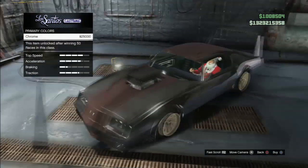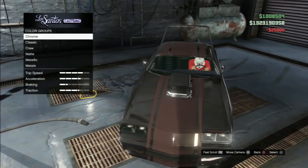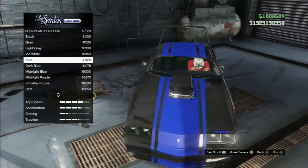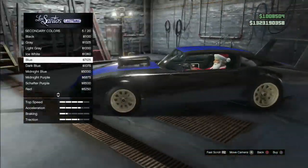For the primary and secondary color I pretty much knew what I wanted. I went chrome as the primary color and matte blue for the secondary, and I reckon these two colors look really nice together on this car.